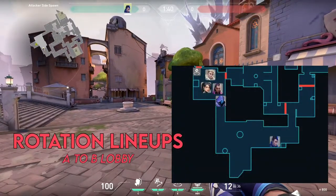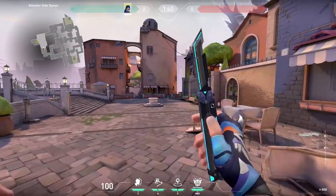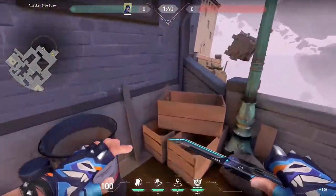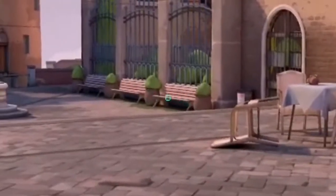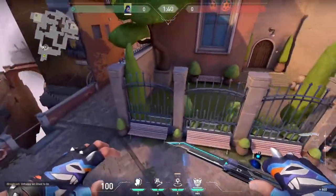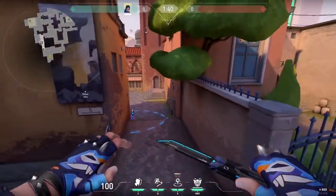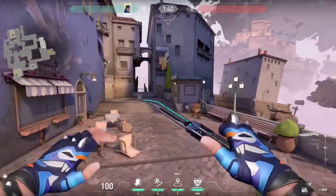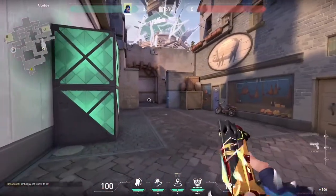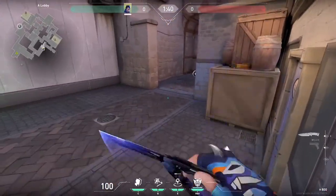For this lineup, we're going to have our team playing over at B site while we lurk on A main to get a pick on anyone grabbing orb or maybe trying to flank us. We're going to post up by these milk boxes and garbage, and from there we're just going to aim anywhere along this third bench and throw. This gatecrash will slide along the wall and land in this corner at the entrance of garage, allowing you to regroup efficiently. This takes about six seconds to get from the boxes to the bi-phase barrier, so throw it around six seconds on the clock.